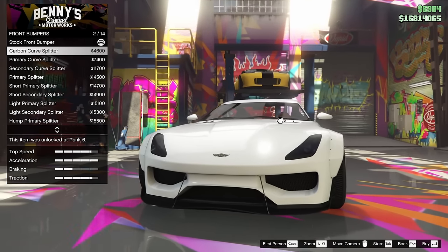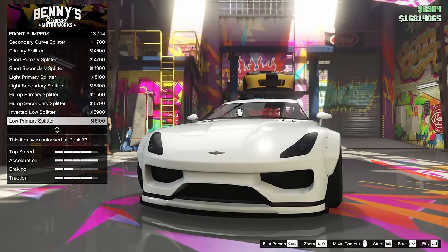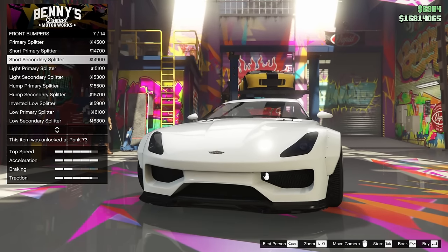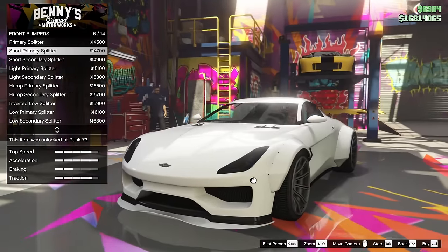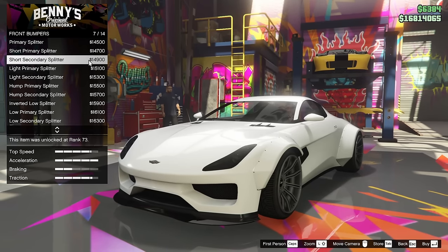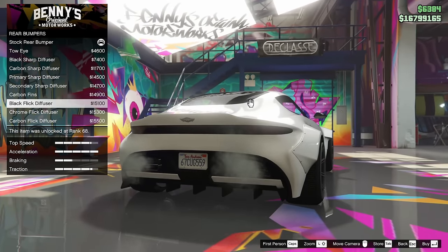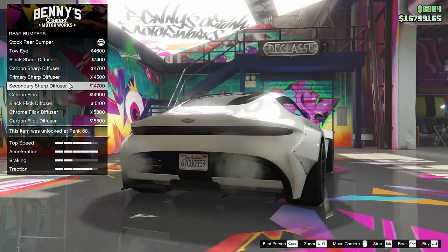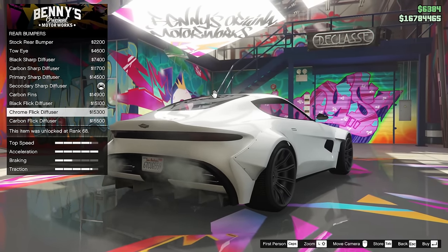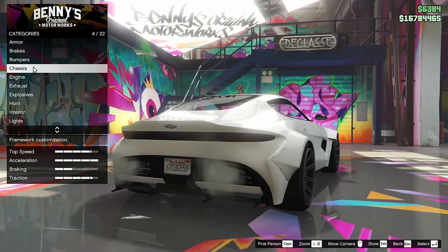Let's start with the bumpers. We do have quite a few different bumper options for this vehicle, so we're going to have to see what we can actually do here. I'm sort of liking the look of it without any supports, but at the same time it's almost a little weird looking without them too. I think I'm going to go for the short secondary splitter. For the rear bumper, I think I want to go for the secondary sharp diffuser — I feel like that's not bad looking. I like the secondary sharp diffuser; we're going to go for that.